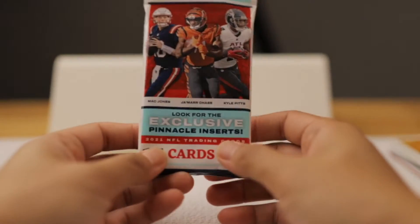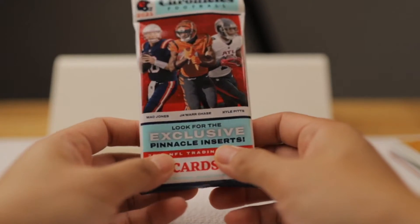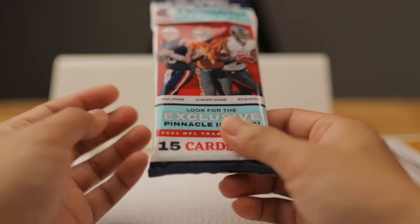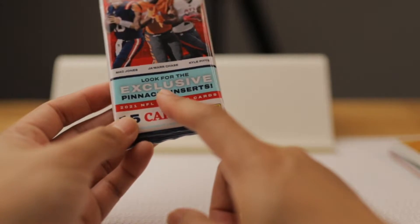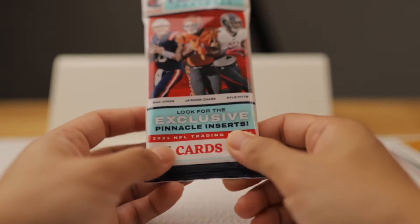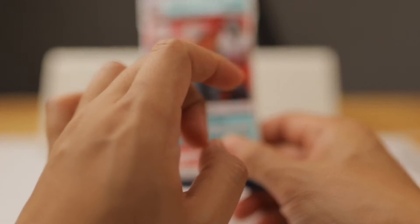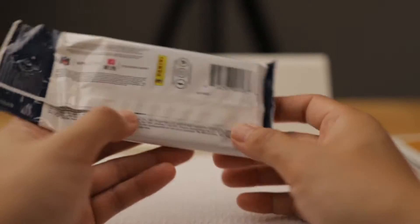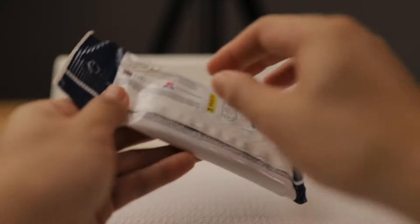Hey everyone, welcome back! Today we are going to rip this 15-card value pack Chronicles Football by Panini. We can potentially look for the exclusive Pinnacle inserts. From my last live video I already ripped one of these packs and got a good amount of pulls — including two Pinnacles — so we'll see what we get from this one.